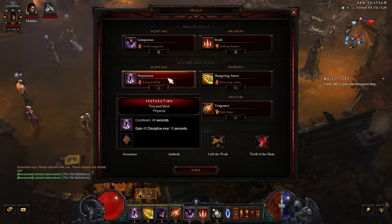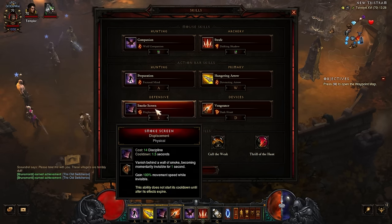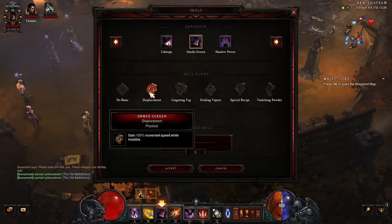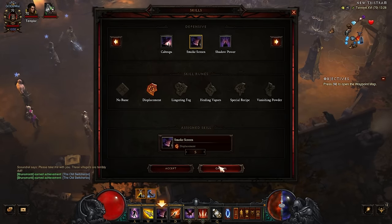Preparation with Focus Mind slowly tops up our Discipline, because I have a nasty habit of over-spamming my Smokescreen. I like the Displacement Rune for the 100% move speed. The meta choice is probably Spatial Recall, giving you more access to Smokescreen, more dodging power, and more Squirt's uptime — basically being a better player. I just like moving fast.